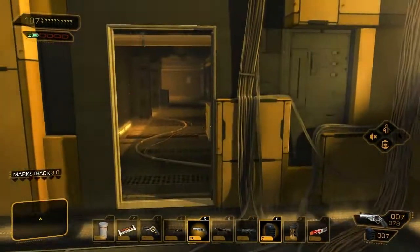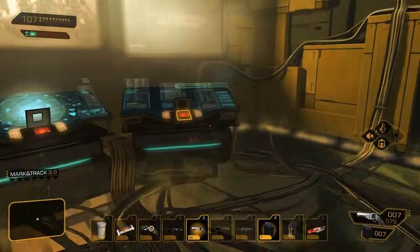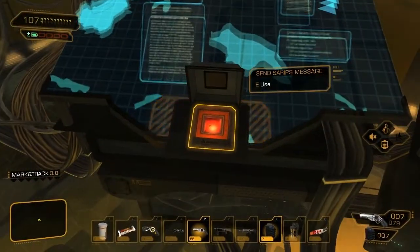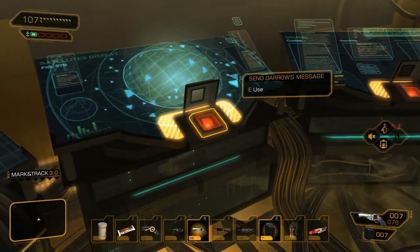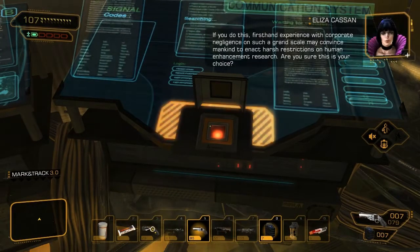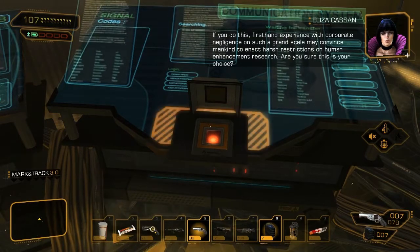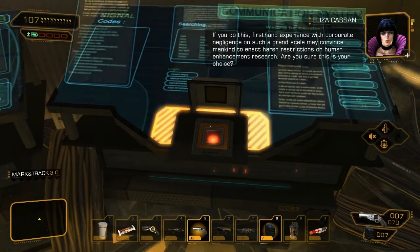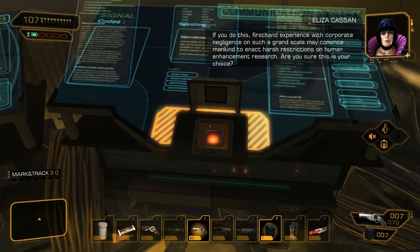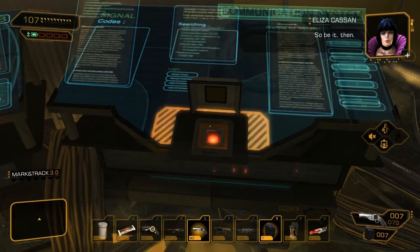Well, I think we'll end with the solution in which we destroy this thing and see what happens there. But first we will start with Taggart's, then we'll go with Seraph's, and then we'll go with Darrow and see what happens from there. So check out Taggart's message. Are you sure this is your choice? It most certainly is. Let's find out what happens. So be it then.